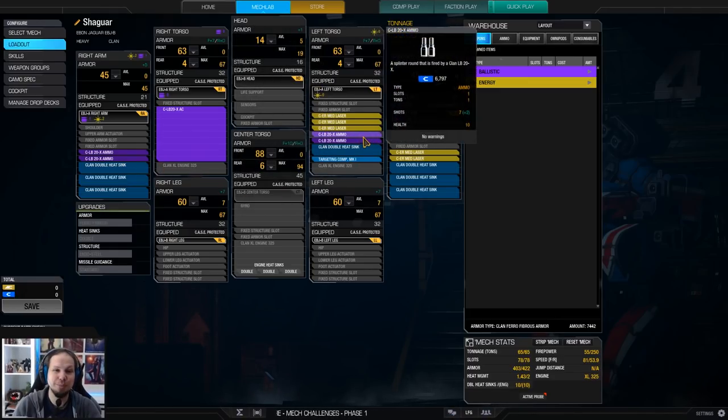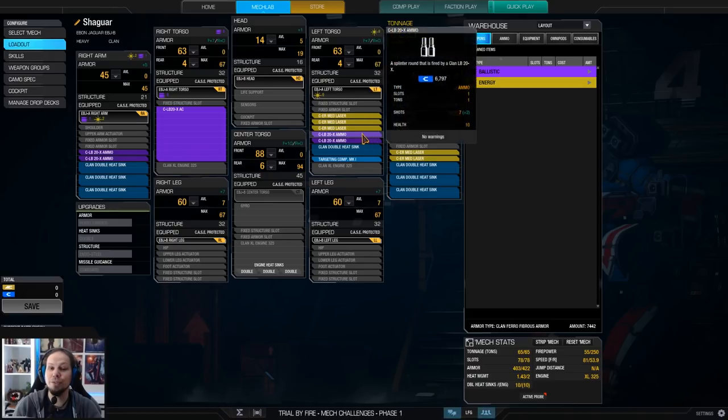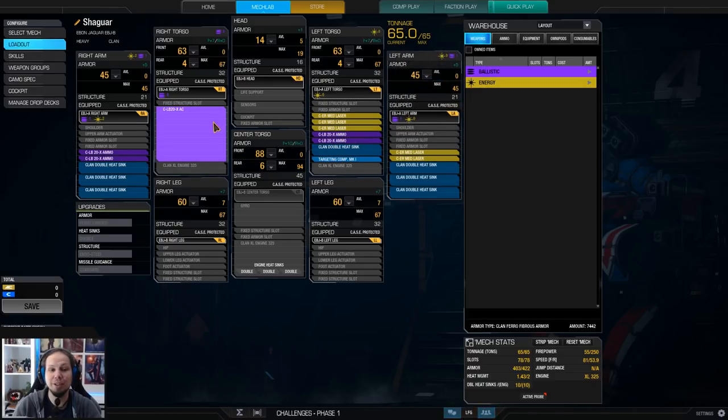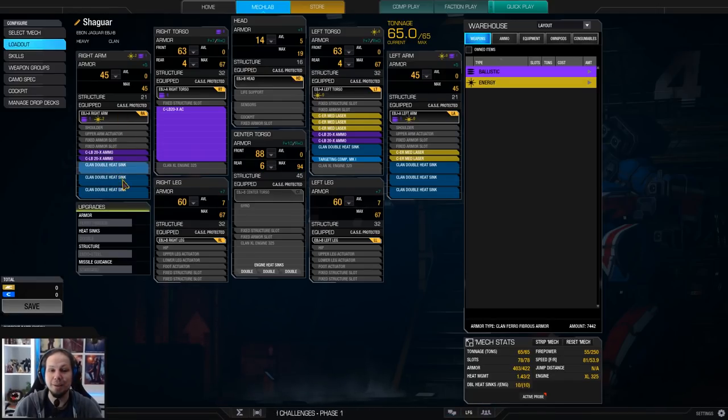We're running four tons of ammo which is split a little bit awkwardly, so make sure that you keep your right arm because the ammo in your torso will be consumed first. If you are in the middle of the fight with some LB20 shots already fired and then lose the right arm, you're down in terms of ammo and that's not good. So preserve that right arm - that's very very important.